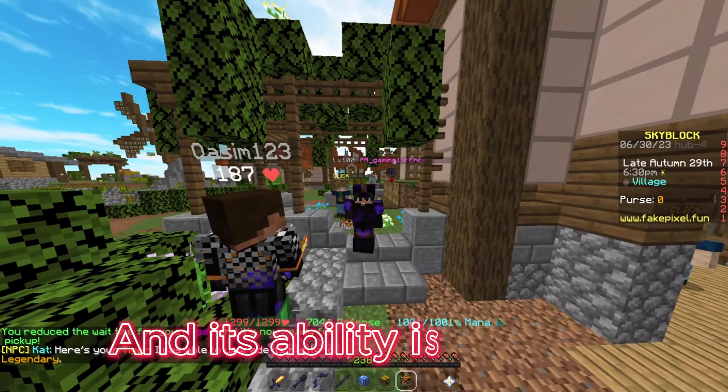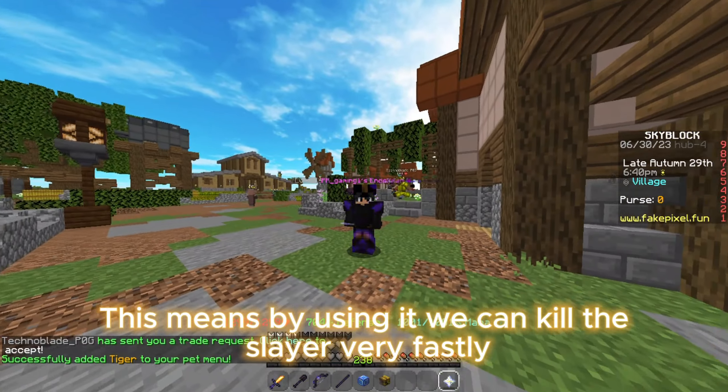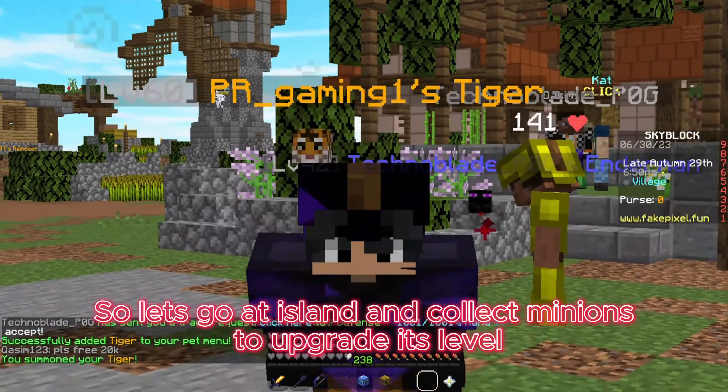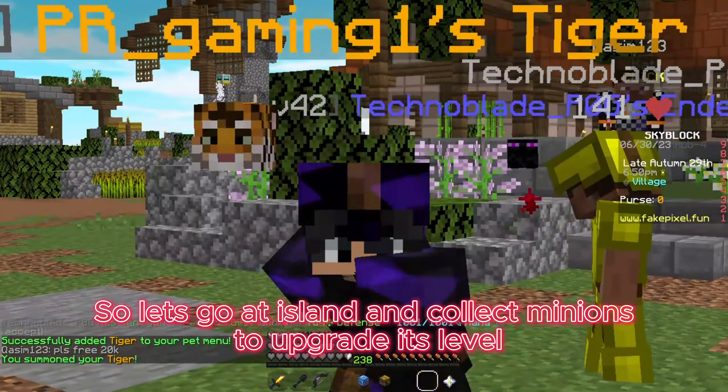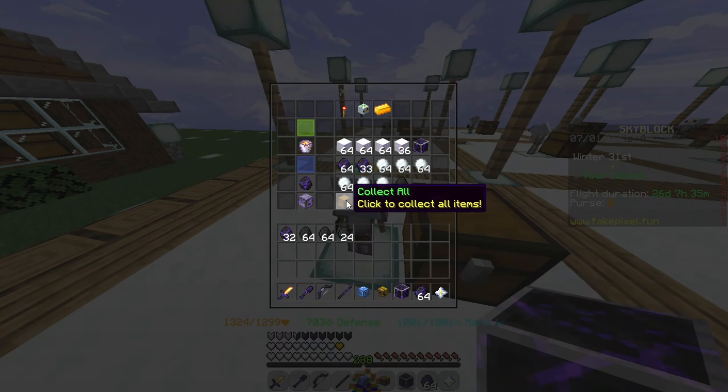The best pet is the Tiger Pet. We got a legendary pet and its ability is Ferocity — this means by using it we can kill the slayer very fast. Let's go to the island and collect minions to upgrade its level.